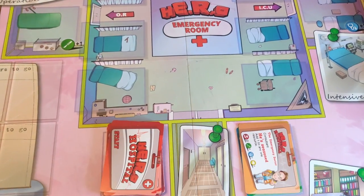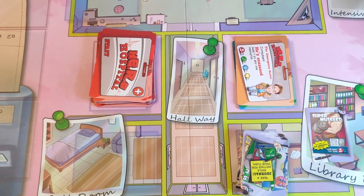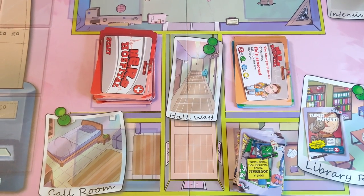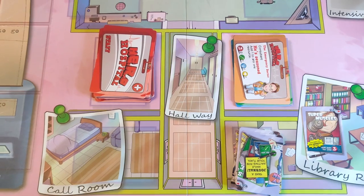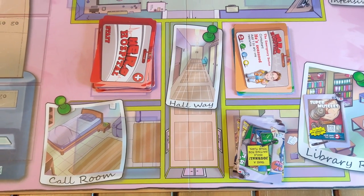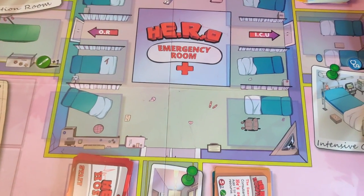Right down below the emergency room there's the hallway. This is where you start your game — where all the doctors start and where all the staff members will appear. When staff members appear and how many and at which point in the game will be the topic of another video. Otherwise, the hallway has no function at all; it's just a room you have to pass to get to the emergency room.